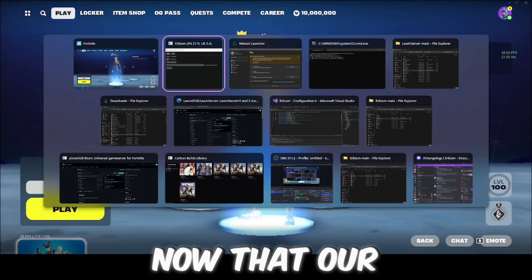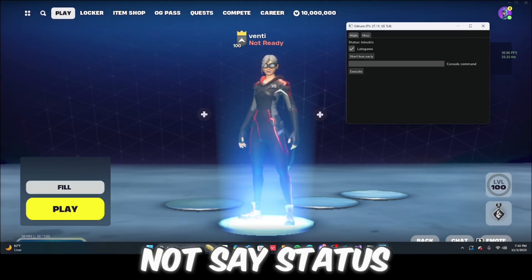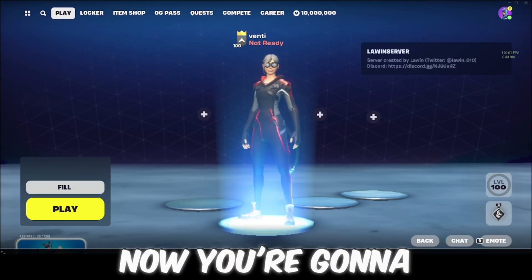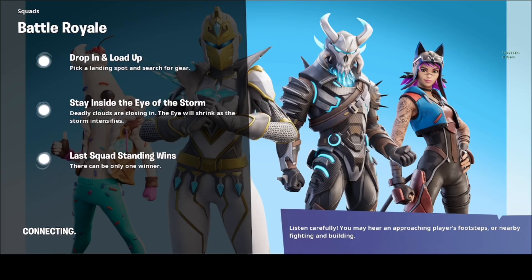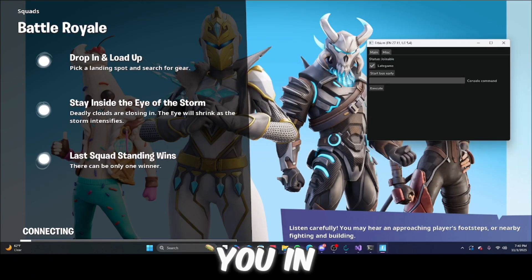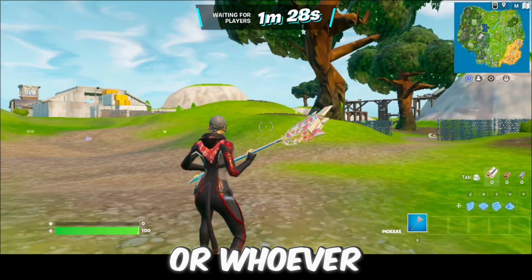Once your game server says Joinable — if it does not say status Joinable you cannot get in. You're going to click Open 127.0.0.1, which will put you into the game.